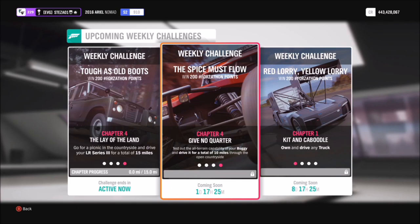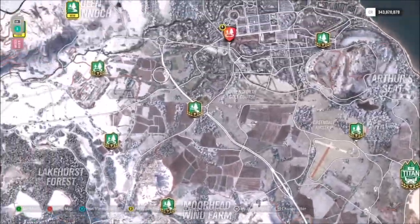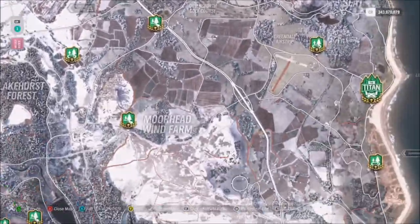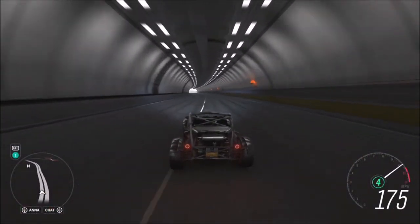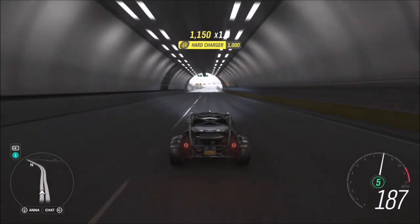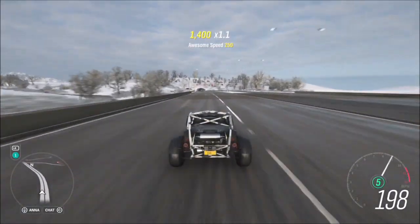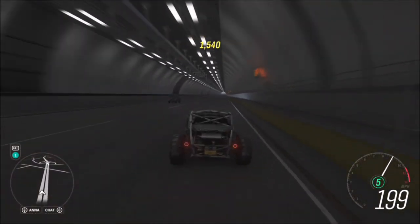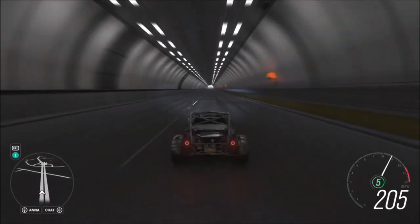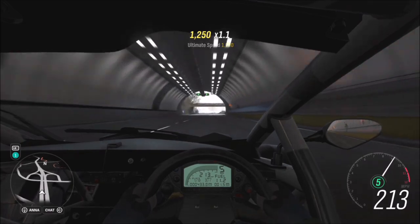The last challenge just wants you to drive a total of 10 miles in your buggy. To complete this as quickly as possible, head over to the motorway. Just drive as fast as you can until you hit 10 miles. It's probably about two and a half to three laps of the motorway, but the faster your buggy is, the quicker you'll get it completed. Really nice and easy — not really a challenge at all.